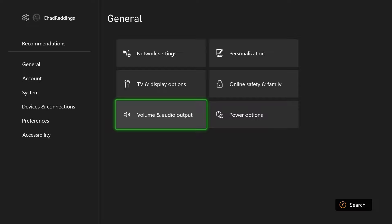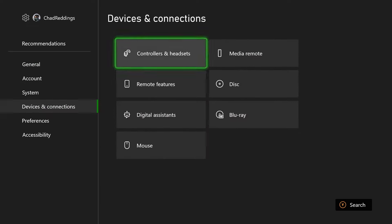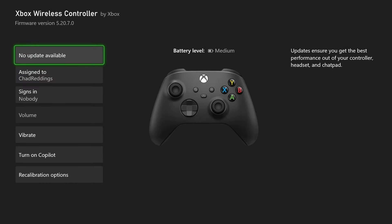Go back and select devices and connections, then controllers and headsets, and go to the three dots. Ensure your Xbox wireless controller is running the latest firmware version, as if it's not, this can affect performance on your headset as well as your controller.